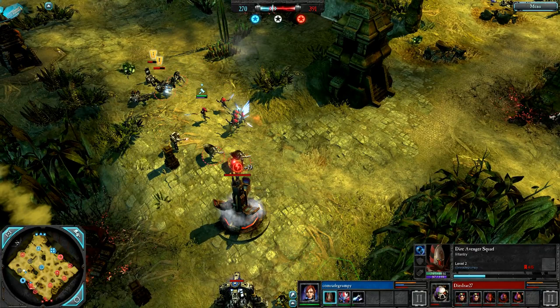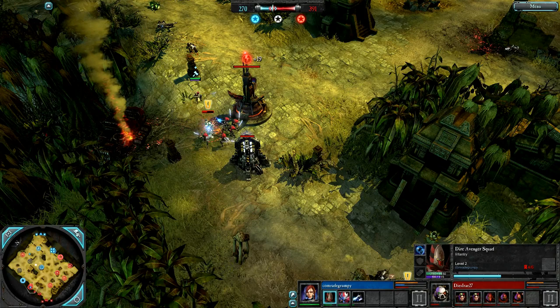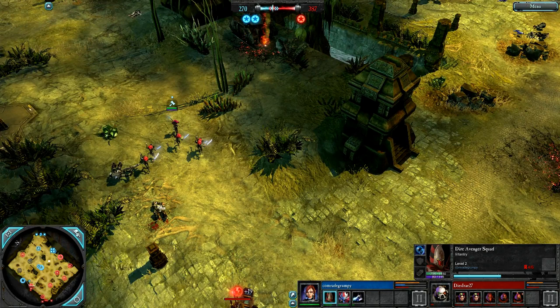Tactical Marines with the Sergeant running right into the Howling Banshees — they're going to lose the Sergeant I think. They do lose a model though, and might lose the Sergeant still; they're still chasing. Apothecary is there, but now he's in huge amounts of trouble. 270 to 391. Just got a lucky special attack and runs away. Wraithlord goes down then.